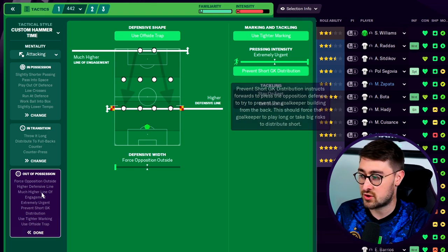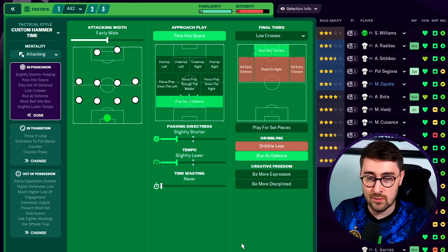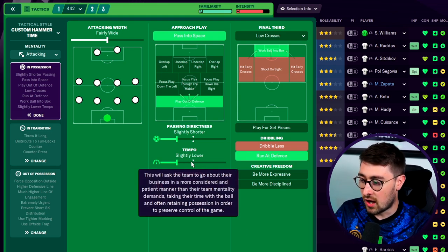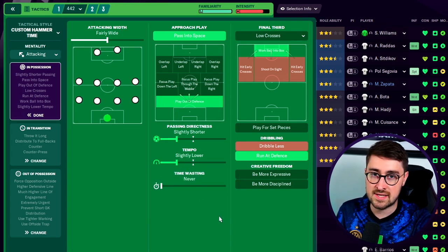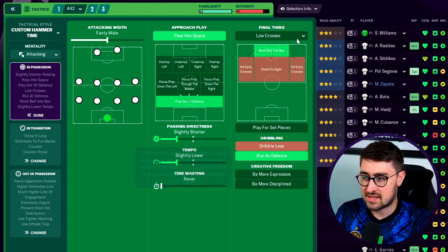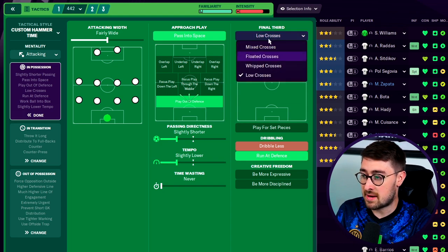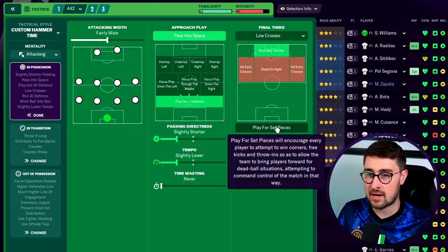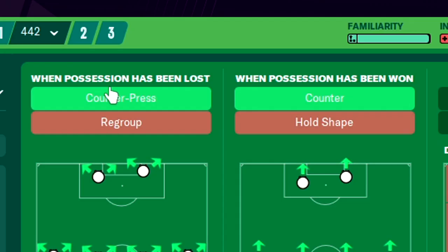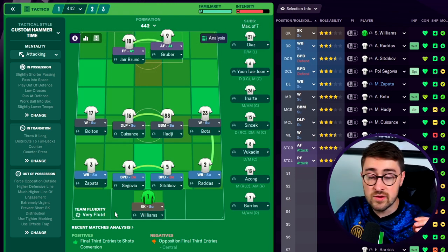We use tighter marking and prevent goalkeeper distribution. Back to in possession — the most important thing here is lower tempo. Lower tempo is so effective; they do those little passes around and then launch one and you'll be in behind. Pair that with slightly shorter passing directness — that's the key. The rest: run at defense, fairly wide attacking width, pass into space, play out of defense, work ball into the box, and low crosses. For transition: counter-press and counter. It's the most effective method. We distribute to the fullbacks and throw it long.